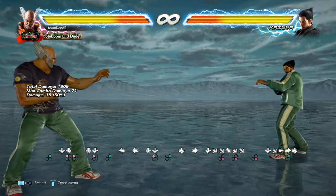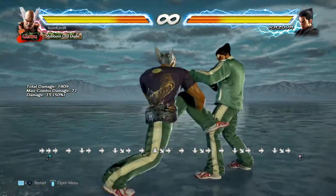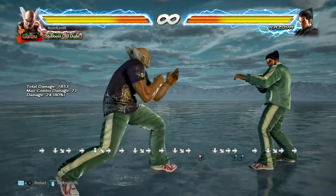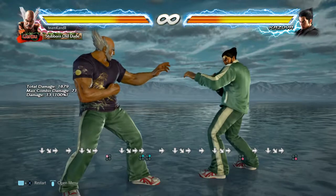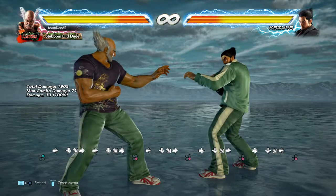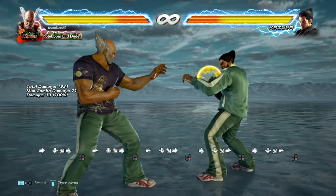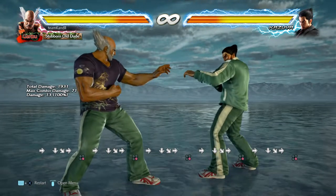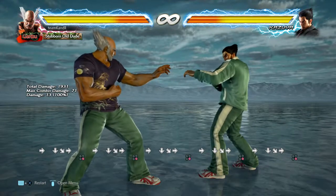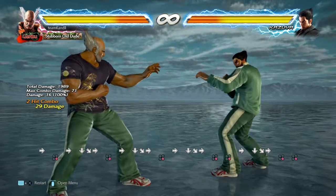Now I'm going to talk about wavedashing for a second, and I think this is the last major section. Out of Heihachi's wavedash, while-standing 4 is a super good option. All you have to do is crouch dash and then let go — so it's a crouch dash neutral 4 — and that will be while-standing 4 at that point. For Heihachi, you can hit-confirm his while-standing 4 into the second hit, the tsunami kick. It's tough but you can do it in principle.